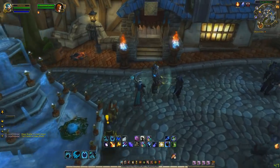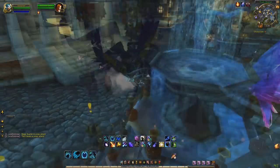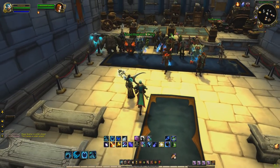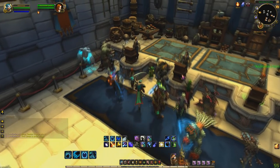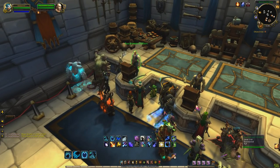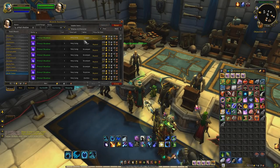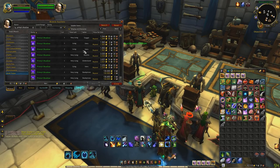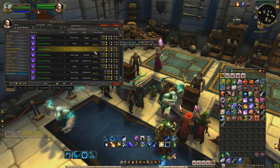Today we're going to be farming another primal, actually. This one's quite interesting and not something I really ever thought to farm, but it's actually quite lucrative and it works. We're going to be farming something called Primal Shadow. As you can see, I already searched it up there, and right now it's going for the cheapest auction for 219 gold on my server. And yours could be quite more.